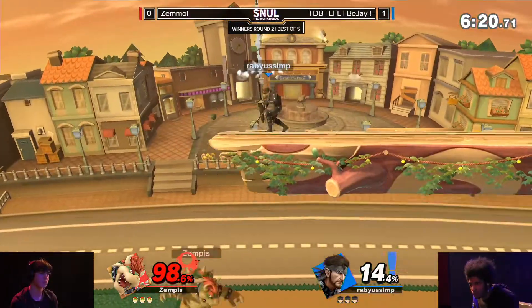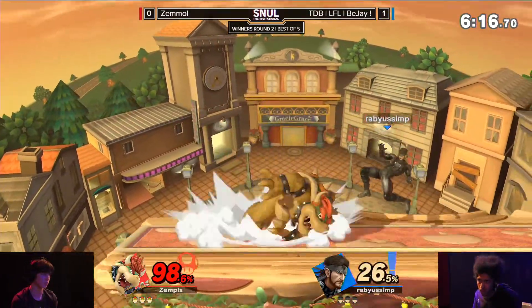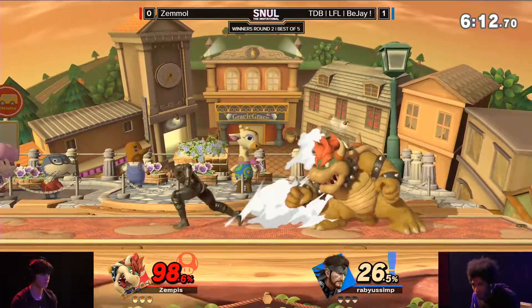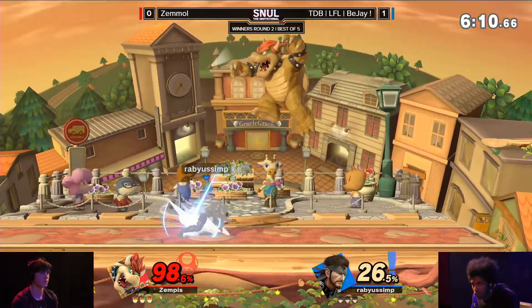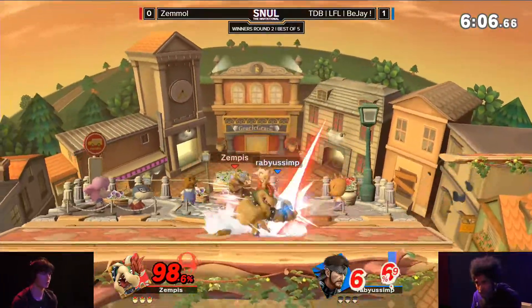That's the most difficult thing. Catches the air dodge with a second up smash right there — good stuff, catching out of there. But still, the amount of damage Zemmul has done versus the amount BJ has done to him is such a big difference.